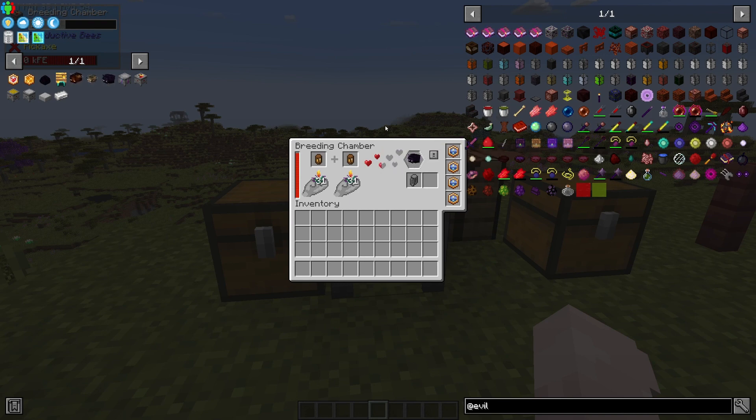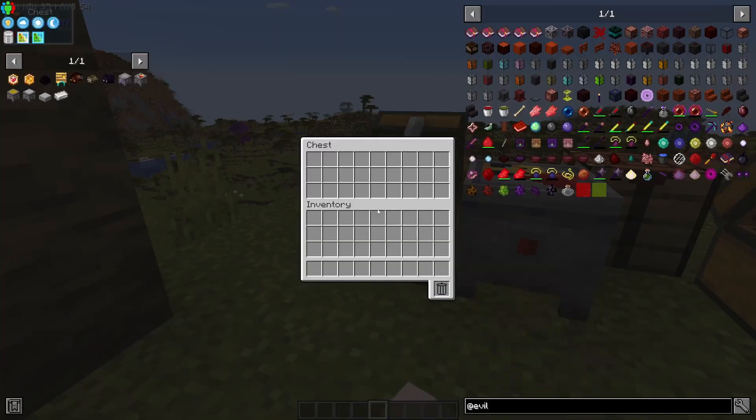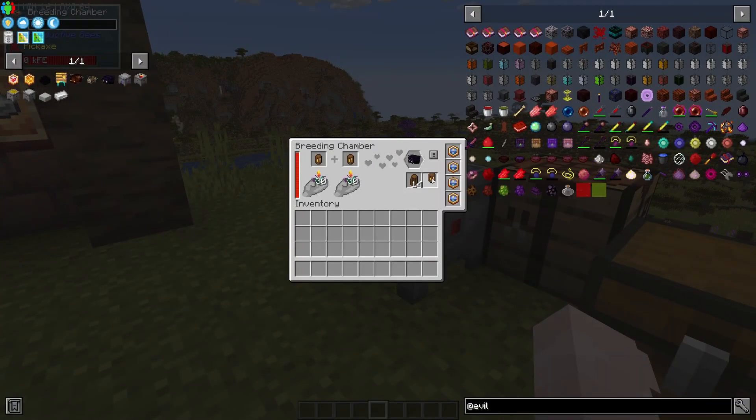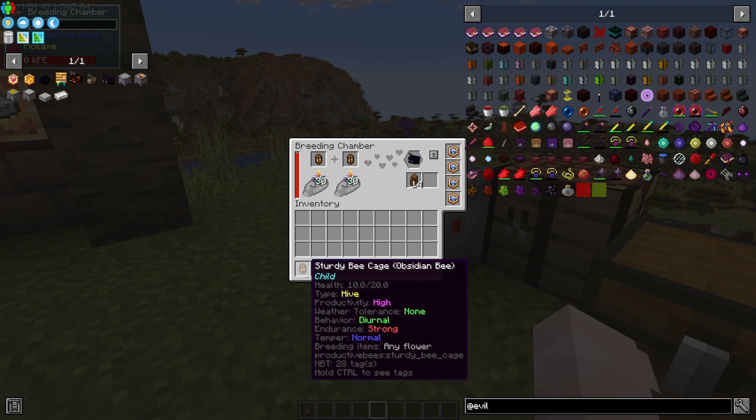It might take a minute to breed. You need to put a bee cage into here so they can breed. This is an obsidian bee with high productivity, no weather tolerance, diurnal — which means it only works in the day — strong endurance, and a normal temper, so if you hit it, it will fight back.